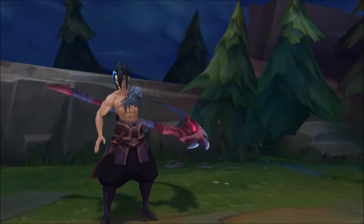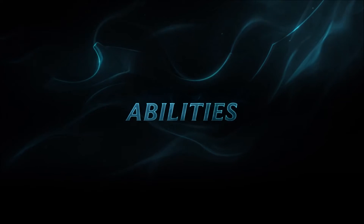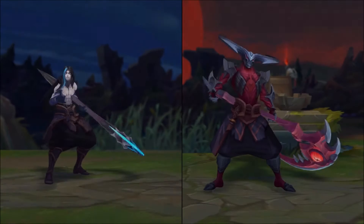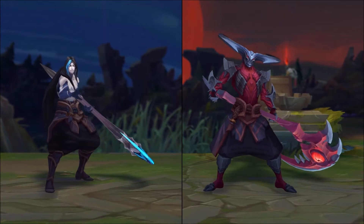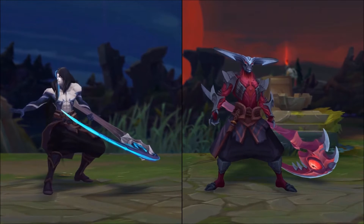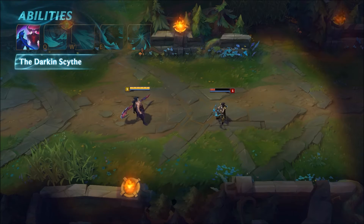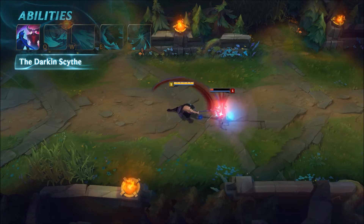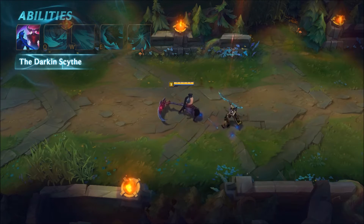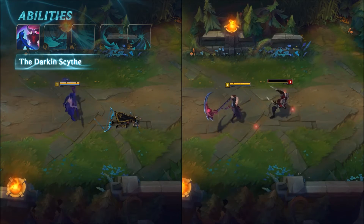Welcome to the Cain Champion Spotlight. Cain's passive is the Darken Scythe. At some point during each game, Cain transforms into either the Shadow Assassin or the Darken. For Cain to conquer and destroy Rost, he must become the Shadow Assassin by damaging ranged champions. Meanwhile, fighting melee champions will empower Rost, enabling him to take over Cain's body and transform into the Darken.